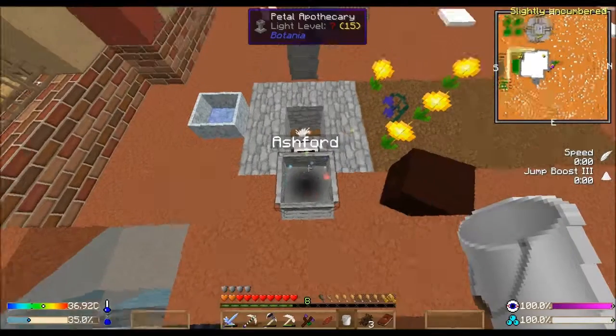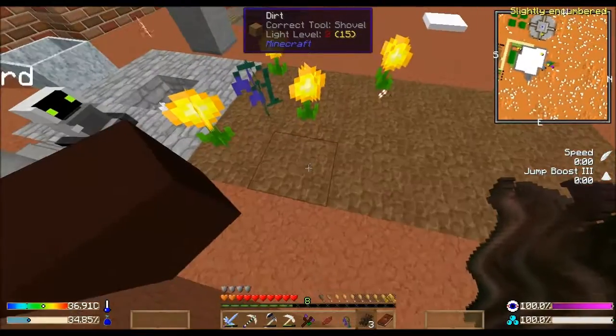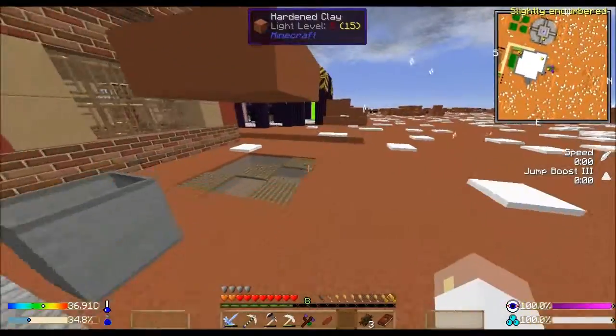We're gonna get quite a few done here. Any more seeds? Purple, gray, black, black - and a seed. Nightshade done. Let's go get some more seeds.